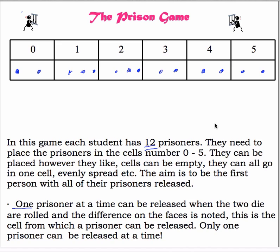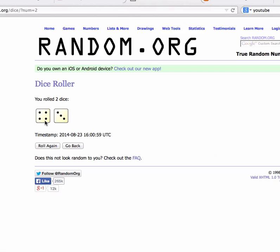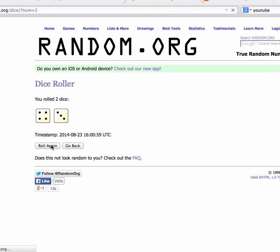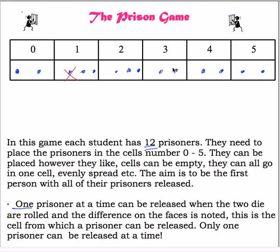Okay, and then I'm going to start rolling two dice and see what the difference is. I just rolled a four and a three, so if you subtract those you get one. So that means I can take away the first prisoner from cell one. I'll roll again and I get a four and a one, so that's a difference of three, so I'll remove that one.